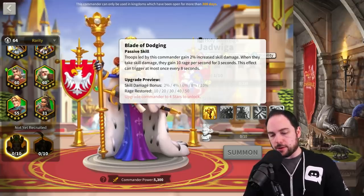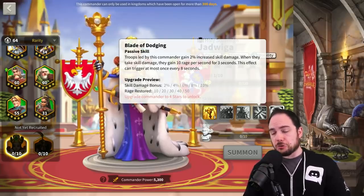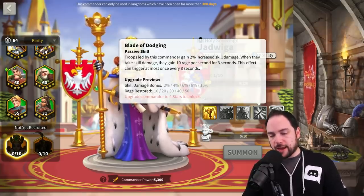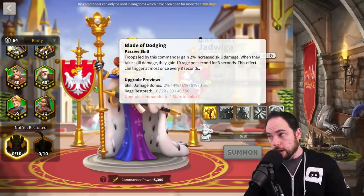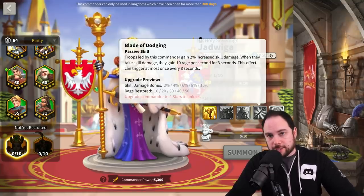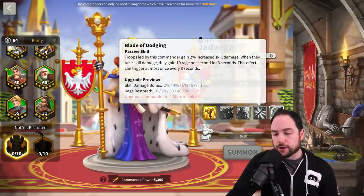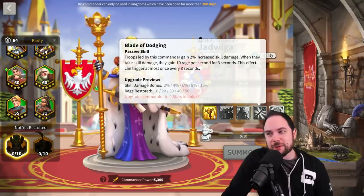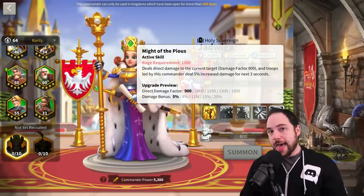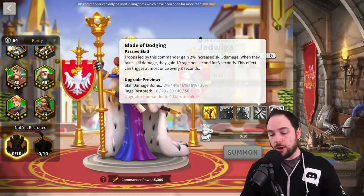Troops led by this commander gain 10% increased skill damage, which is pretty solid. When they take skill damage, they gain 50 rage per second for 3 seconds — that's 150 rage over 3 seconds, triggering at most once every 8 seconds. Basically any commander you're fighting is going to trigger this. This commander wanted to generate rage in their first skill, and they have within their own kit a way to generate rage, which is a big deal.